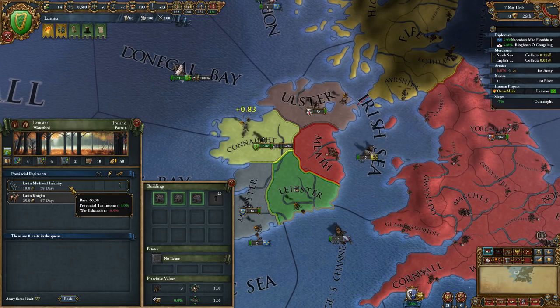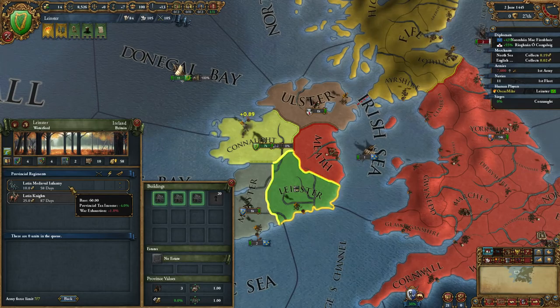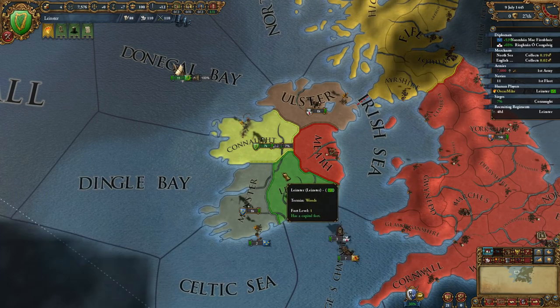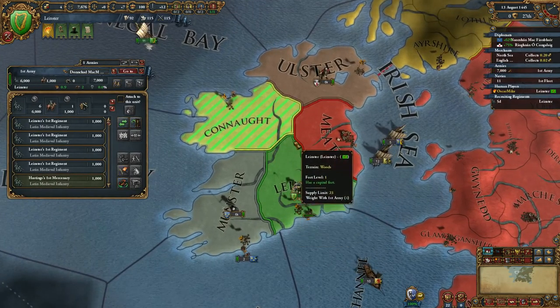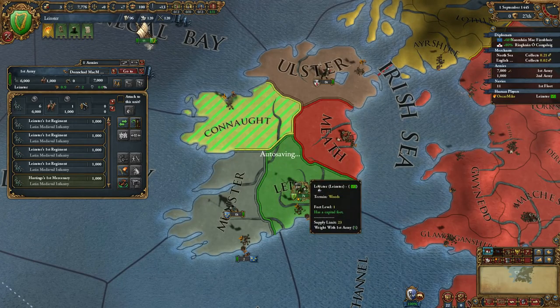So we've got claims fabricating in Ulster and Monster, we allied with England, and we can expect to receive subsidies from England momentarily - there we go. They always give you subsidies; it varies how much, but once you declare war on your ally with England this is what happens. We also ensure that we accepted the royal marriage proposal England gave us.